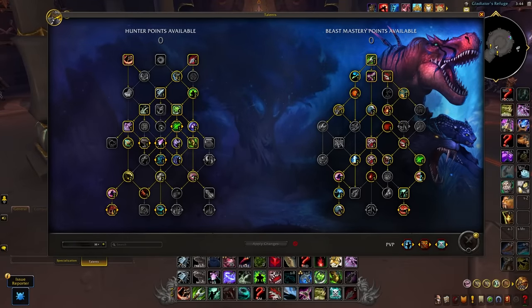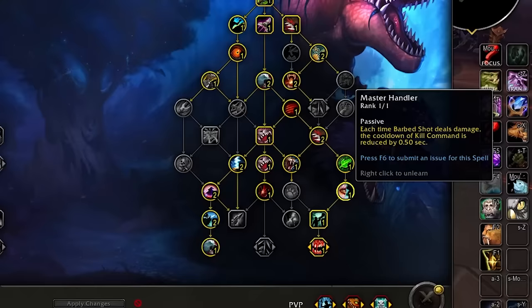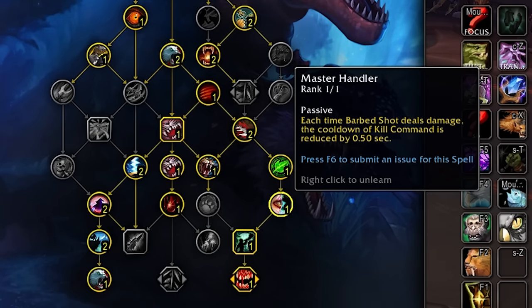Next we'll move onto the Beast Mastery specific talents. There are a few different builds dependent on the content you're clearing, so I'll leave timestamps below for each set. We'll start with the Mythic Plus or AoE build for BM. The notable talents here include the new Master Handler down the right side. This talent means you'll want to spread your Barb Shots on 2-3 targets so that each time it deals damage it reduces the cooldown of Kill Command, our main damage source.